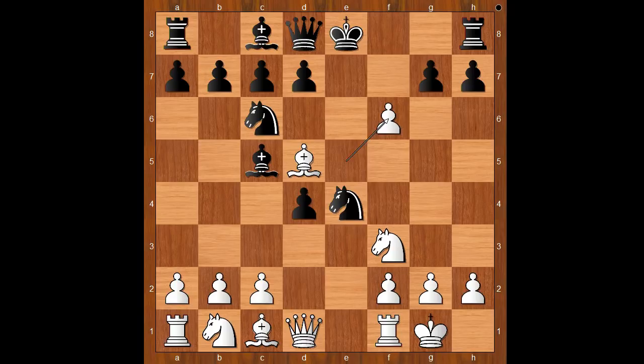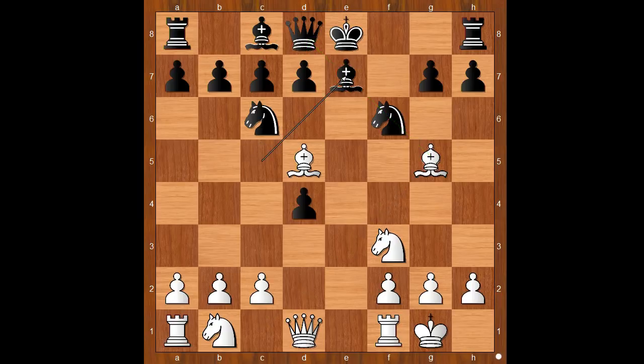Paul takes the pawn en passant. Knight takes on f6 attacking the bishop. Bishop to g5 pinning the knight. Bishop to e7 unpinning — black is now threatening knight takes bishop. What is the best square for the bishop? What would you do? Masters know which pieces should be exchanged. Morphy played bishop takes knight.